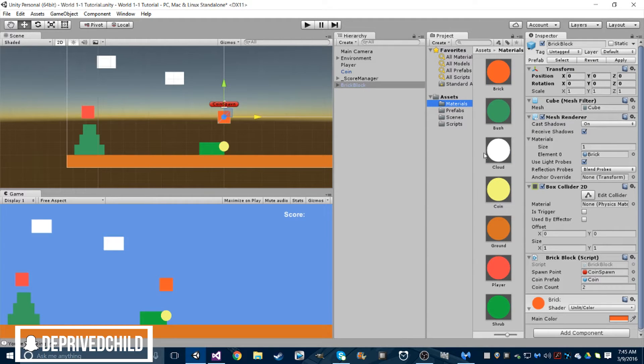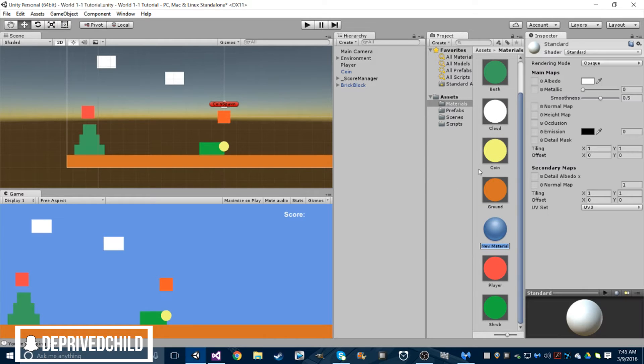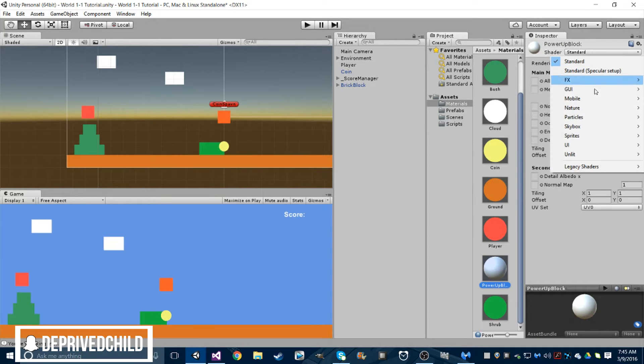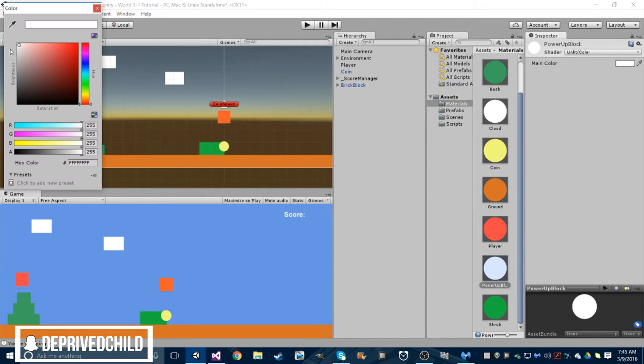Before we get started, let's make a material for our power-up block. Let's just go create a new material. We've been creating new materials since the first video, so yeah. Power-up block. Unlit color — make this some type of brownish-red. I'm digging the brownish-red.